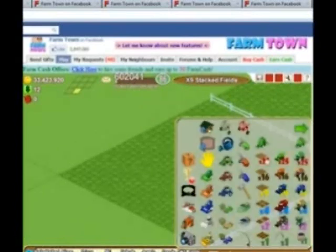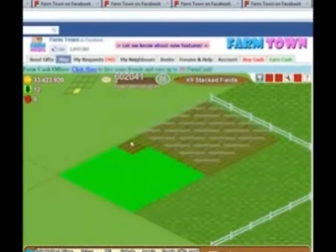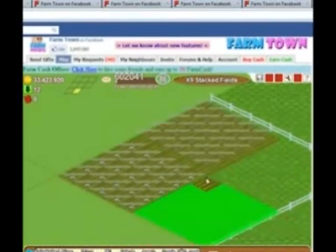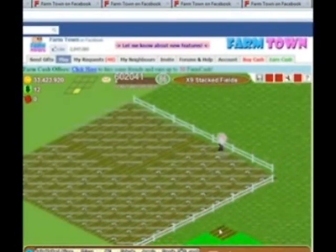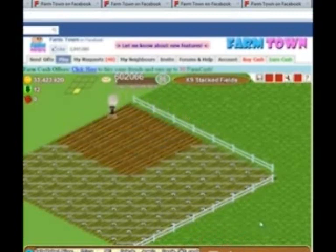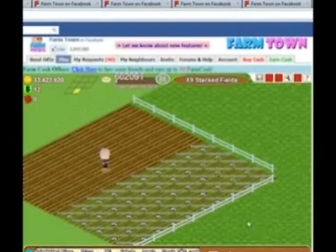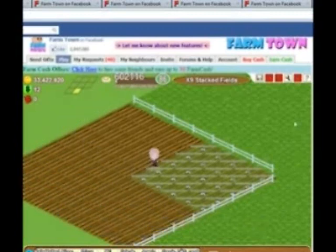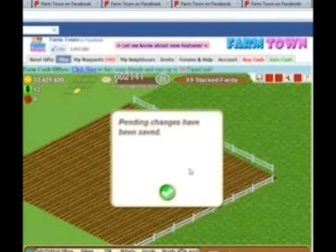On our first tab that we have open, we plow the entire area that we wish to have as crops. Take your time with this — if you make a mistake it will show in the end product. Just wait for our little avatar and click on save.